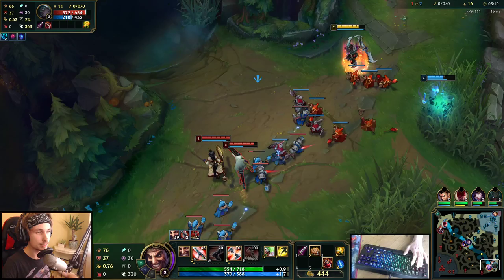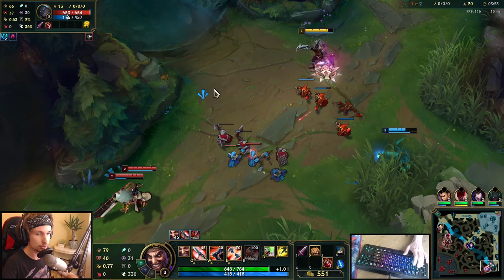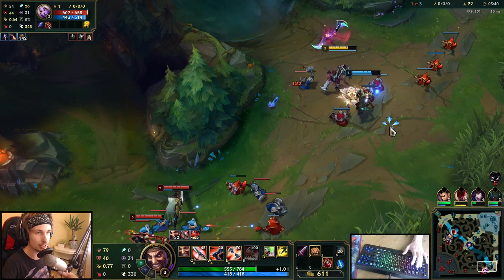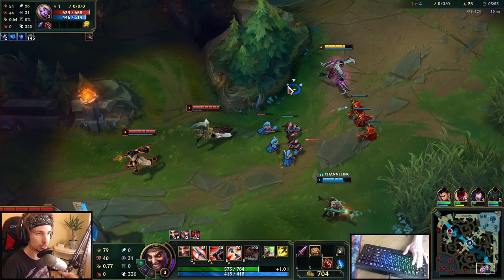As soon as Pyke actually hits a hook on Soraka or Senna, that's the moment when we want to be looking for an all-in. You want to play really aggressive throughout the early game with Draven — that's kind of the playstyle you want. I'm going to put the lane into slow-pushing mode so the moment we get a hook we should be able to go for the all-in. Soraka can hit me pretty easily with her poke if I'm trying to get close, so it kind of depends on Pyke right now.